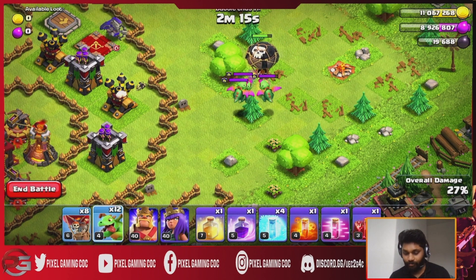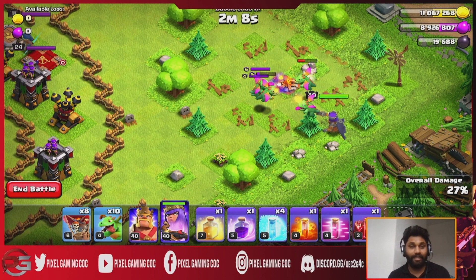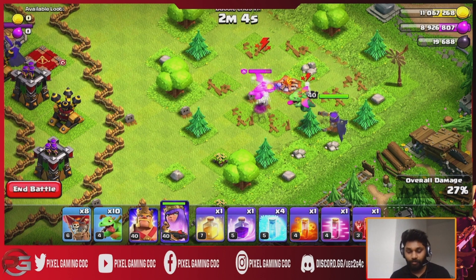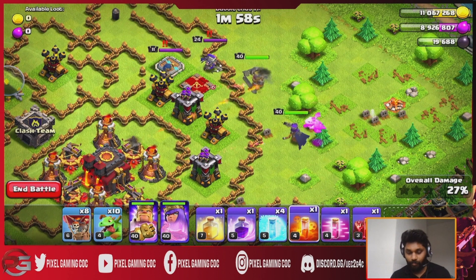One baby dragon was deployed on one side, and another baby dragon was deployed on the other side. Then another demon was deployed. We also used poison as part of the strategy.